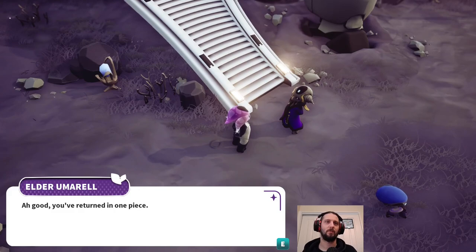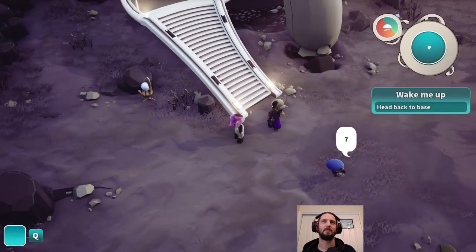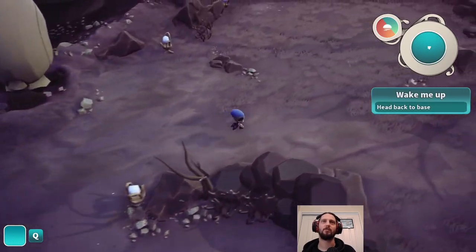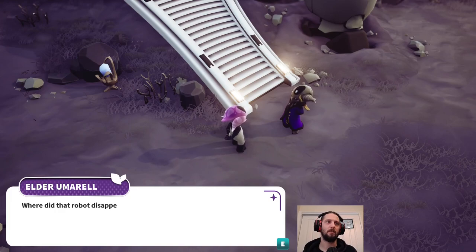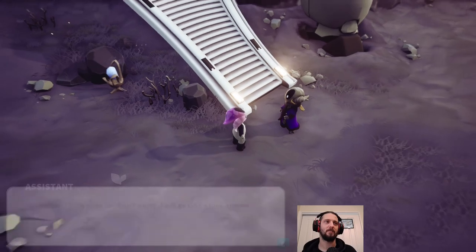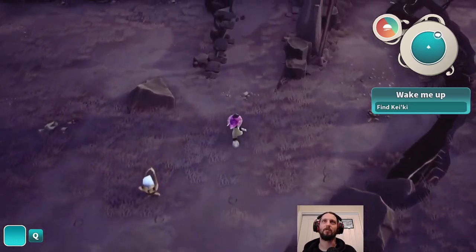'Arcourt, you've returned in one piece. Mission accomplished. Then where is our fellow crew member?' 'Well, what happened was...' Exposition time. They're talking. Keiki is off investigating something. 'Very well, I suppose they should be arriving any minute now. Good work, both of you. Where did that robot disappear to? Keiki. They couldn't have gone far. Don't worry, I'll take a look around.' That's a kind of fun way of doing that - so they don't have just all of the dialogue, you get to see the robot zoom off somewhere else.